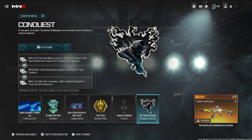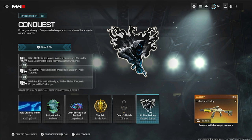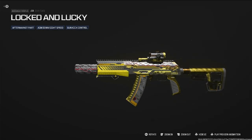For the weapon sticker: in multiplayer get finishing moves, assists, downs, and wins in the slam deathmatch mode. In Warzone, trade legendary weapons at weapon trade stations. In zombies, get kills with handguns, SMGs, or melee weapons. Once you complete all six challenges, you'll get the Locked and Lucky blueprint.